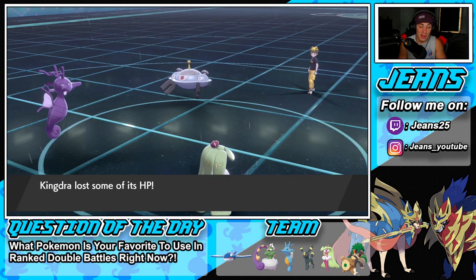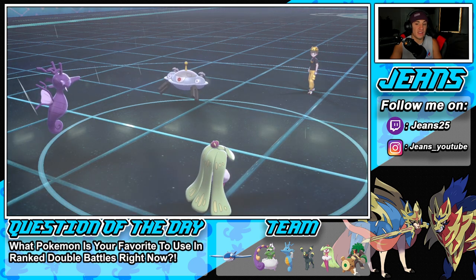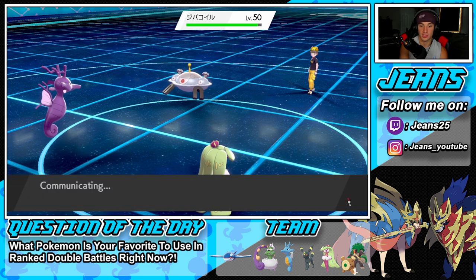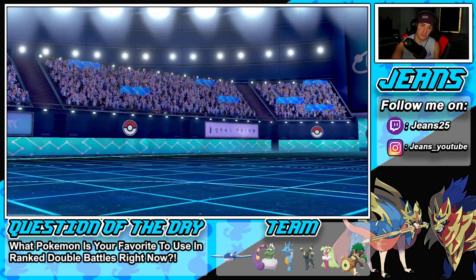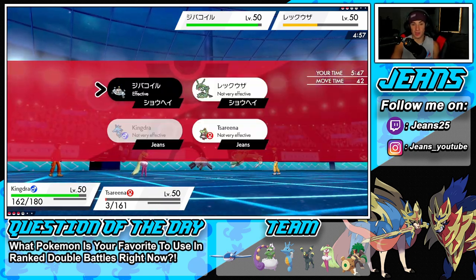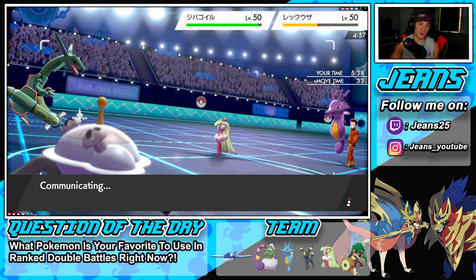Now in an even better position with Moltres gone. Even with Protect Tsareena crashes from High Jump Kick — that's nuts. Rain stops but we have Tailwind so no need to hard swap. Could protect. Going to do the same thing again next turn — Ice Beam and High Jump Kick pressure.